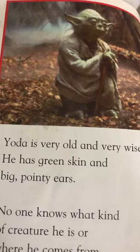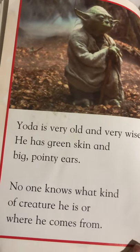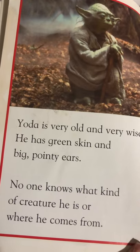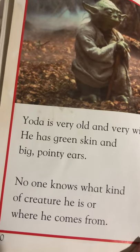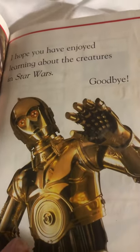Do you know who that is? Yoda is very old and very wise. He has green skin and big pointy ears. No one knows what kind of creature he is or where he comes from. I hope you've enjoyed learning about the creatures in Star Wars. Goodbye!